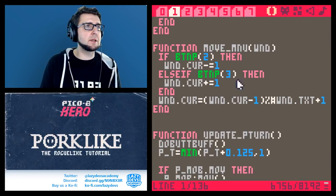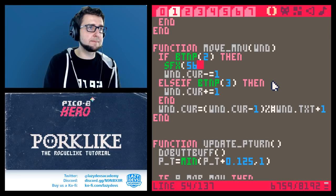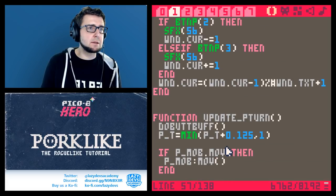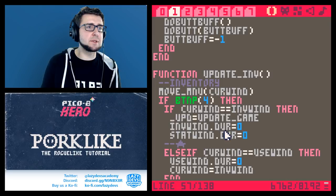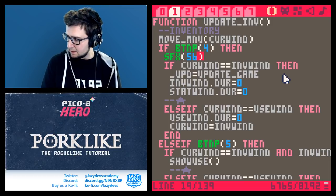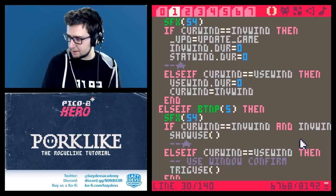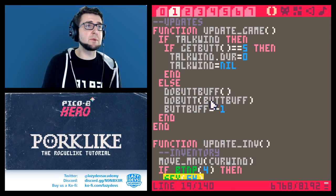One important thing is the menu sound effects. In update_menu, for moving the cursor we play sfx 56. For confirming we play sfx 54, and for cancelling sfx 53. We can also play sfx 54 whenever we open the menu. Let me make sure I have confirm and cancel the right way around — so opening the menu or confirming is 54, and cancelling is 53.